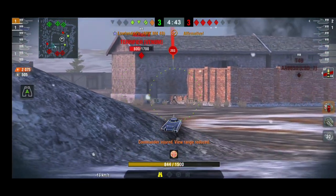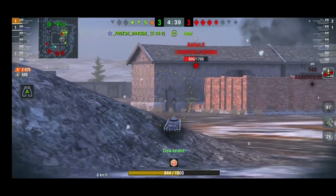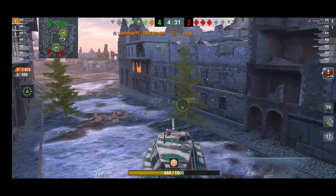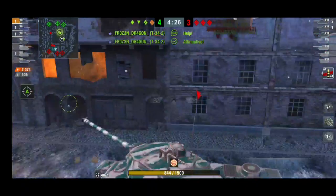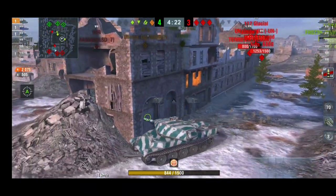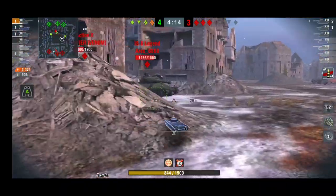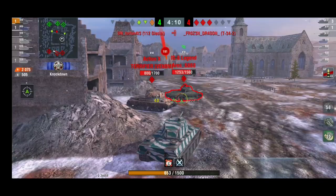A light tank needs an accurate gun because it's always on the move — it's a flanking tank that shoots on the move. This one doesn't have to be, because you have armor — a shield that can soak up all the damage enemies throw at you. Here we dealt over 2,000 damage and bounced 500, and now we have to face an IS-6 and an Action X at the same time.